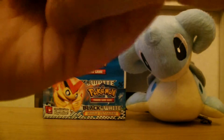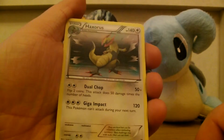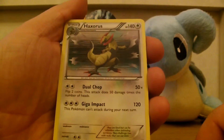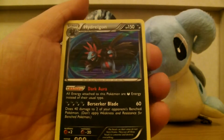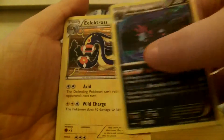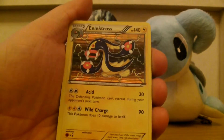We go on to the hollows. We have Haxorus. As me and Jess were pointing out, the hollow effect is quite subtle, but it's still very nice. Haxorus, Hydragon, Electros — a bit less subtle there, but it's still nice.